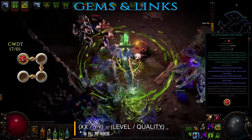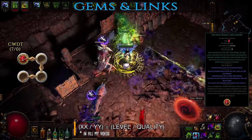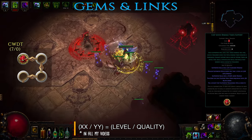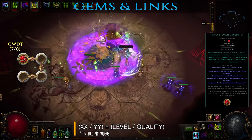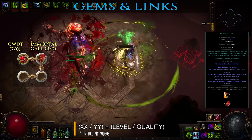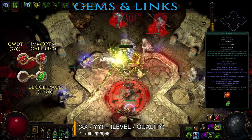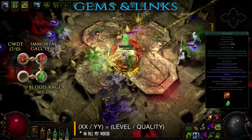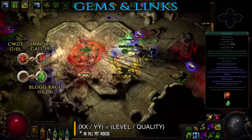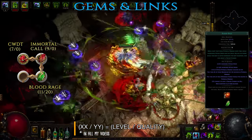Next setup is a Cast When Damage Taken one. This triggered gem will automatically cast other linked active gems after you receive a certain amount of damage. The higher the level of this gem, the more damage is needed to trigger it, but also allows for the linked active gems to be higher as well. I suggest keeping Cast When Damage Taken at level 7. First triggered gem is Immortal Call which grants a powerful defensive buff that reduces both physical and elemental damage you take for a short period. Then you have Blood Rage, a very strong offensive gem. It provides a solid amount of attack speed and life leech as well as a chance to gain a frenzy charge on kill. Frenzy charges provide even more attack speed and damage. However, Blood Rage also has a downside – a damage over time debuff that constantly drains your HP. Still, this is easily offset with some life regen from various sources.